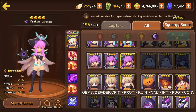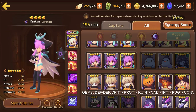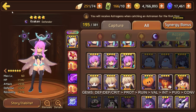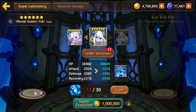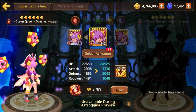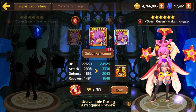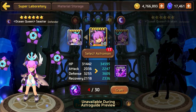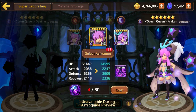I'd build her defense/defense/defense on a gem set with high crit rate substats — probably a Pugilist set personally. If you're not taking advantage of her crit she won't do too much damage even as a full defense aggressor. The Kraken actually has some pretty good-looking super evo models — here is the Ocean Queen Sea Star model and the Ocean Queen Kraken model. She's pretty big on screen and looks good aesthetically, definitely a nice collector's build.